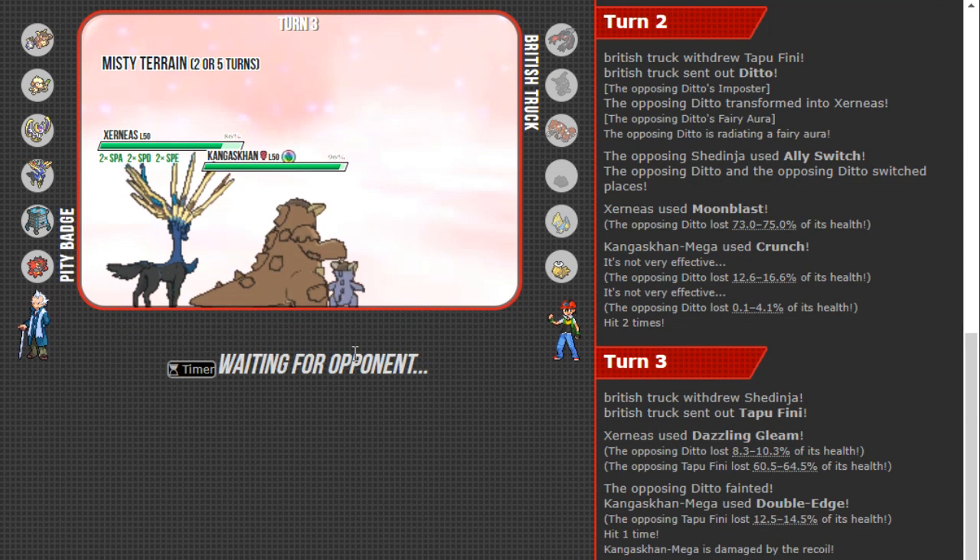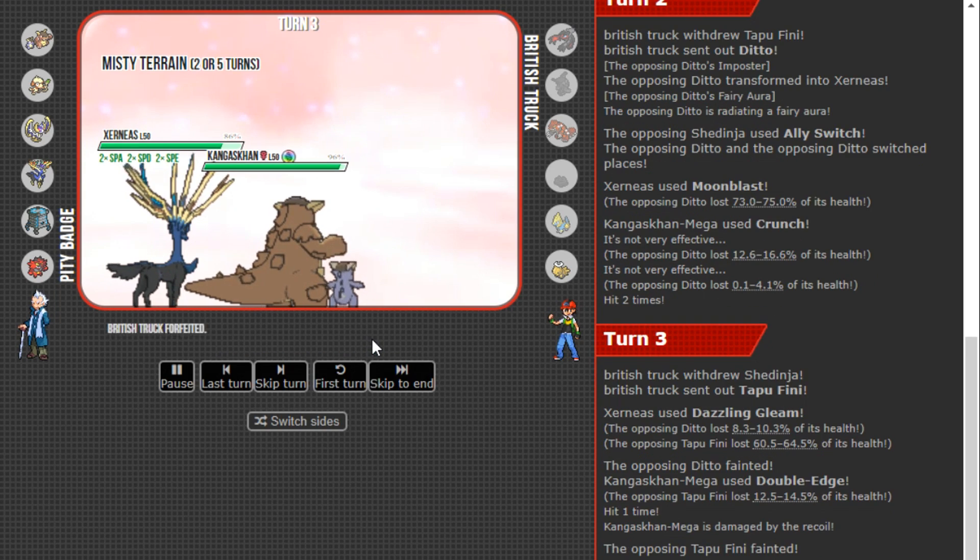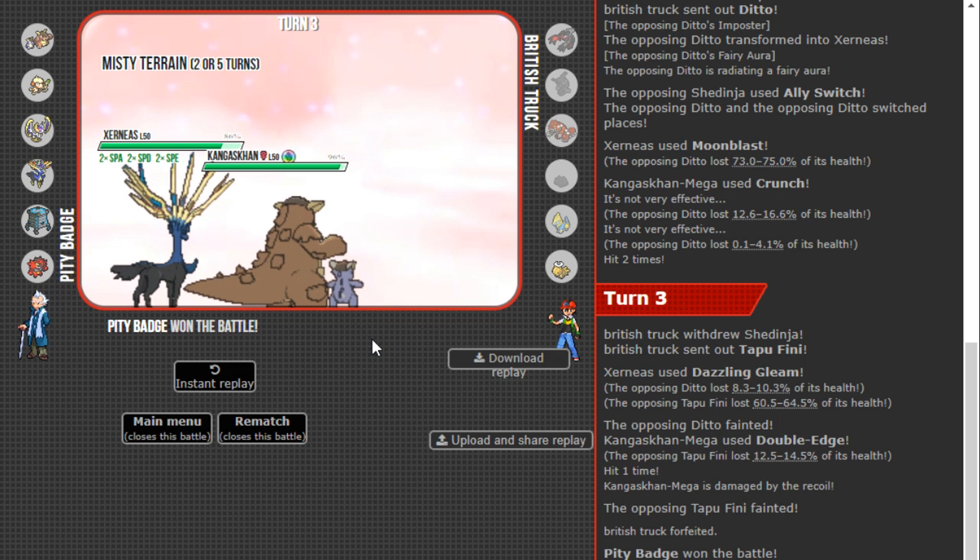Unless it's a Shedinja at Sword Dance Stance — but even if it Sword Dances, I just Crunch. Let's see the back Pokémon — it goes down to Moonblast plus Double-Edge guaranteed. And that is game. My opponent forfeits.